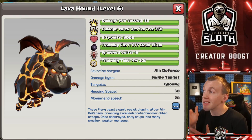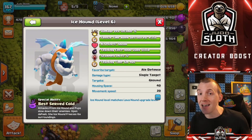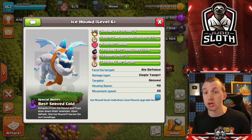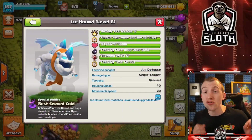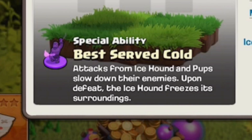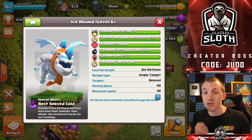When you compare that to the regular Lava Hound it only has 8,000 hit points but it does spawn 18 units. In comparison with the Ice Hound you only get 12 spawned units and an increased housing space of 40. But as you will probably guess due to the Ice Golem mechanics, the Ice Hound will have a freezing effect — 4.25 seconds when destroyed. This is huge and it is the special ability: 'Best Served Cold.' Attacks from the Ice Hound and pups slow down their enemies, and upon defeat the Ice Hound freezes its surroundings. So not only as the Ice Hound is attacking are you getting the freezing, you also get that freeze spell effect at the end.